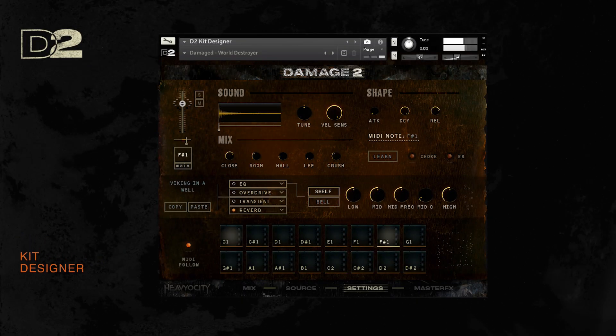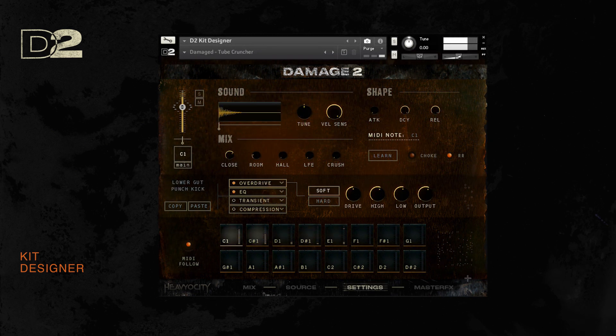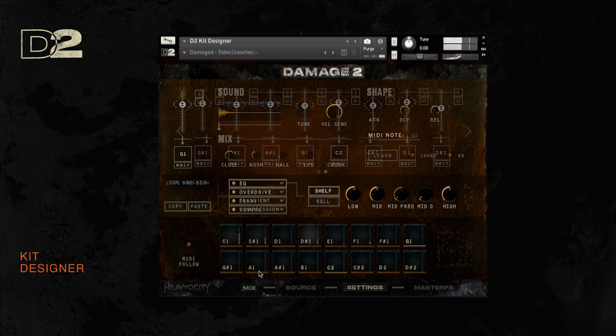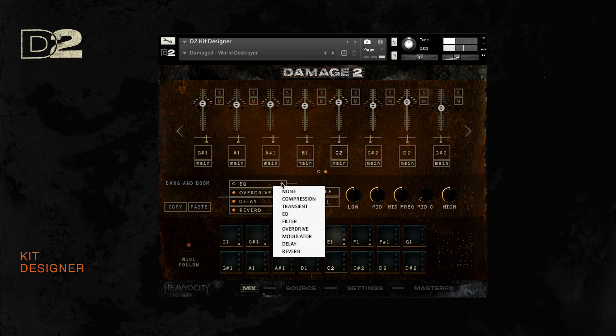The kit designer is Damage 2's sound design powerhouse. It features all the sample content available in the ensemble designer, but the workflow has been optimized for creative processing and mangling. Any sound of your choice can be easily assigned to any of 16 available channels, each assigned to a MIDI note starting at C1. This allows you to focus on each individual sound by tweaking, processing, and mangling it using the interchangeable effects slots that include compression,